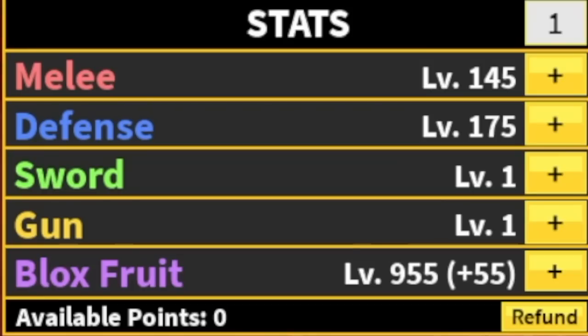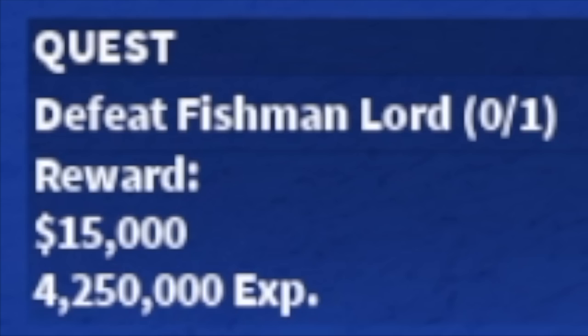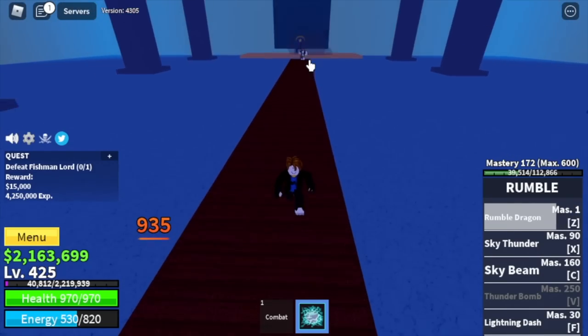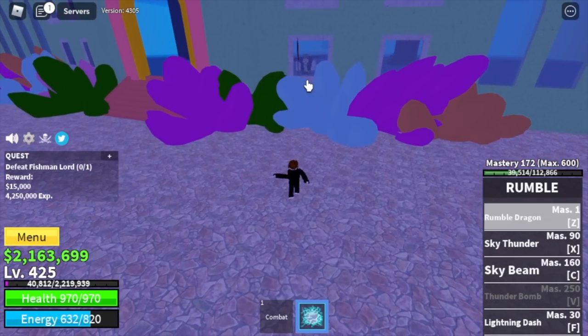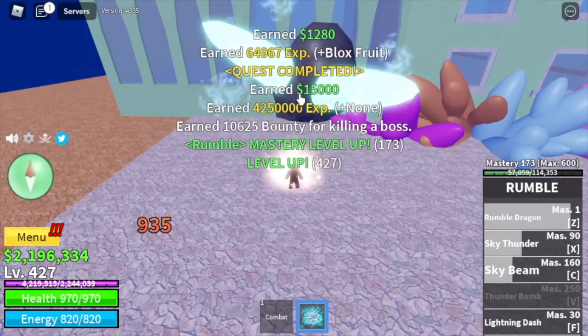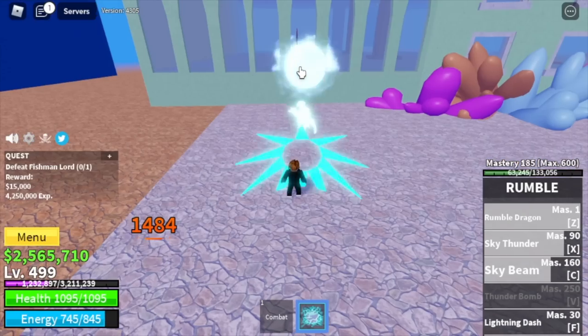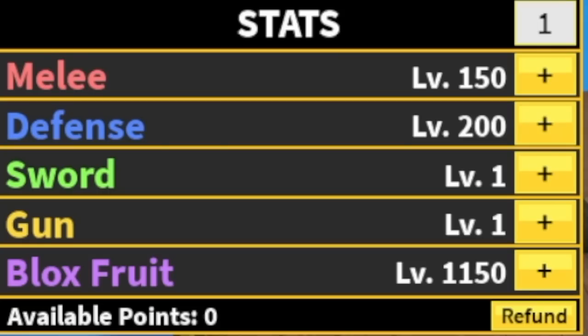Let's check our stats: Melee 145, Defense 175, Black Fruits 955. Next area is the Underwater City. The Fishman Lord can be lured to one of these windows where he will get trapped and cannot hit you back. So grinding here will be easy — one of the easiest bosses to defeat. Grind here until you reach level 500. Stat check: Melee 150, Defense 200, Black Fruits 1,150.